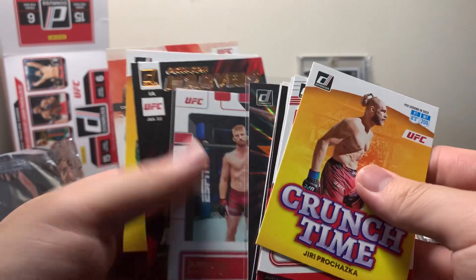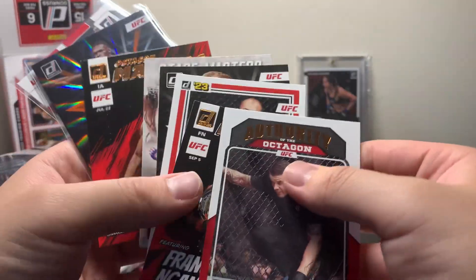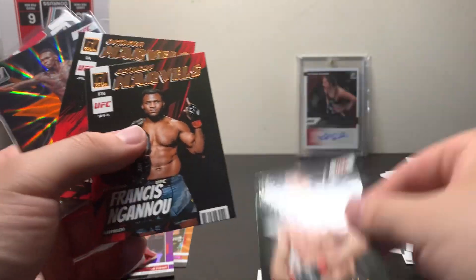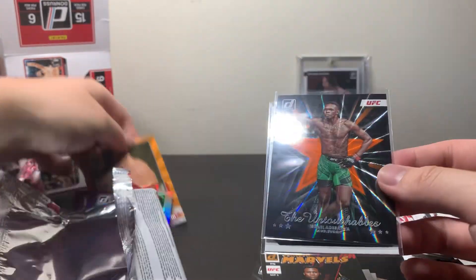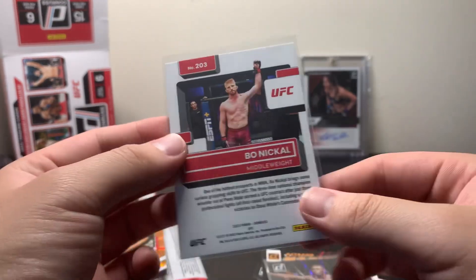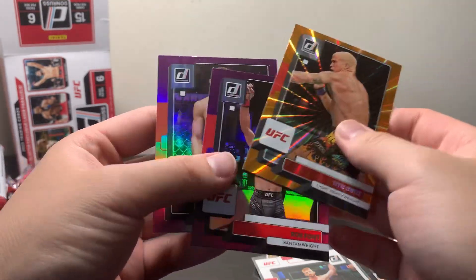We'll do a quick recap of everything. Got a couple of cool Crunch Time inserts of Tai and Yuri. Fantasy Matchups of Oliveira and BJ Penn. Dominators insert of Hamzat Chimaev. Mark Goddard insert. Hoyst Gracie. Amanda Nunes Stairmasters. Ian Gary Untouchables. Two cool Octagon Marvels — Izzy and Francis Ngannou. We got an Untouchables Izzy, which is the laser parallel. A Bo Nickel Rated Rookie from Donruss — can't go wrong with a Bo Nickel rookie. And three veteran parallels: Tito Ortiz laser, and Rob Font and Dan Hooker purple, all unnumbered.